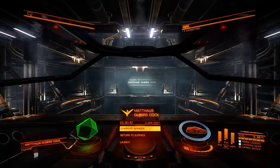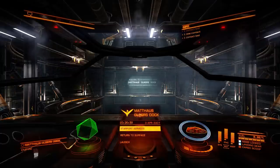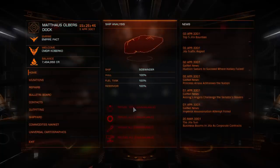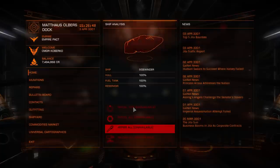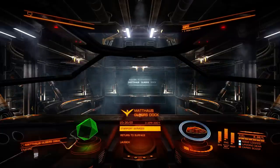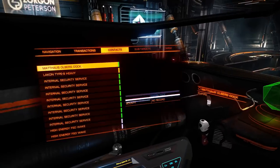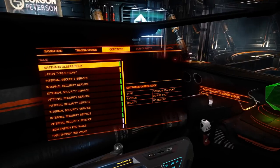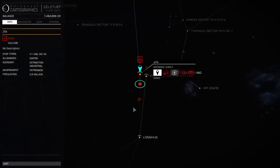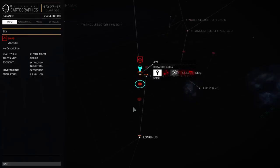First of all, you use your WASD controls to navigate the user interface. So you have Starport Services — you press Space to open it, Space activates like OK, and Shift is back. So by pressing Shift you go back. We had mapped number 1 on the alphanumeric keyboard to the target panel, number 2 to the system panel, number 3 will open the galaxy map, and number 4 will open the system map. Shift takes us back.